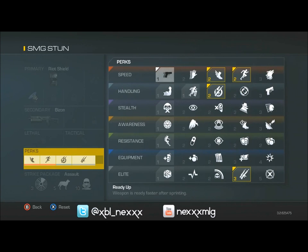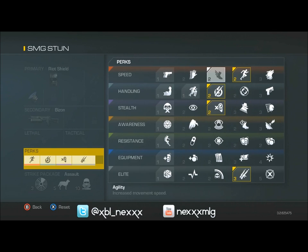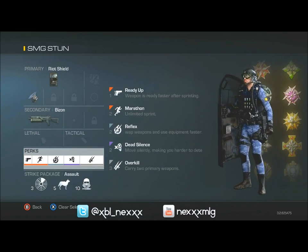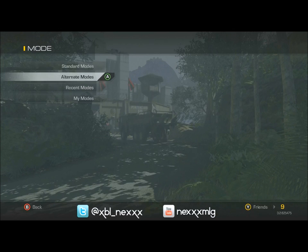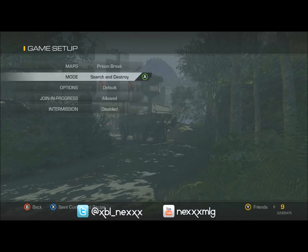Let me fix this real quick — get rid of agility, add dead silence, and then add ready up. So there we go, we got ready up, marathon, reflex, overkill. What reflex does is when you have your riot shield out you can switch really, really quick. Now that we got our ultimate class set up, I'm gonna go ahead and show you guys some great spots where you can use this awesome competitive MLG pro class.